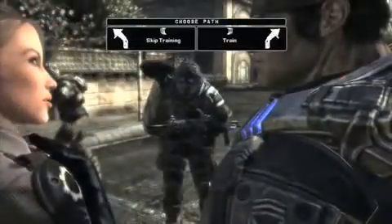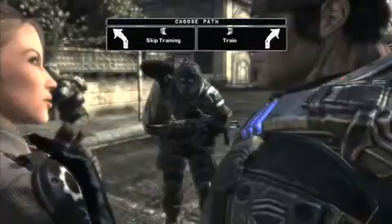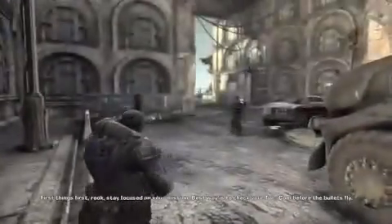Time to train the Rook. So here you go — you get the option to go either left or right. You want to hit the right trigger to train the Rook, because the Green as Grass achievement is actually for completing training with the Rookies. So we're going to go ahead and pick this guy up and take him along our way.